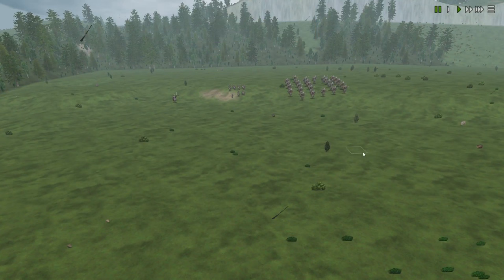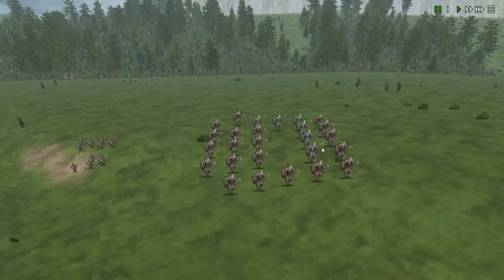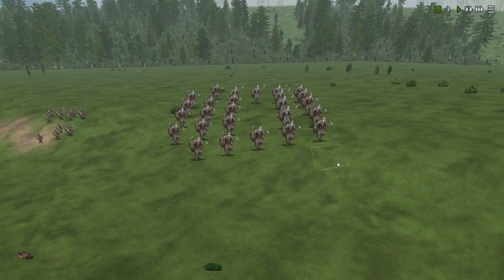So we go into Troll Peaks and this is our army. A few keyboard shortcuts: press the spacebar to pause, use the arrow keys to move around, and use the scroll wheel to go up or down to look at what's going on in combat. I'm going to be doing a deep dive into this, but there are a few keyboard shortcuts you may find useful.